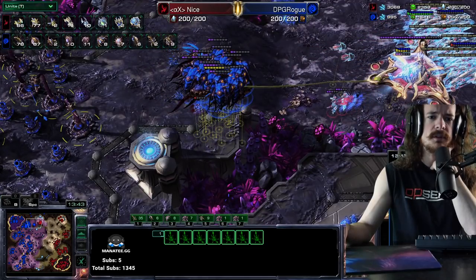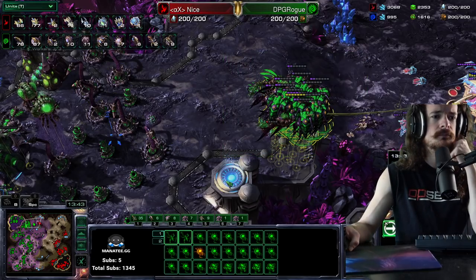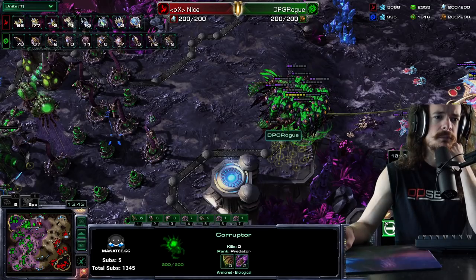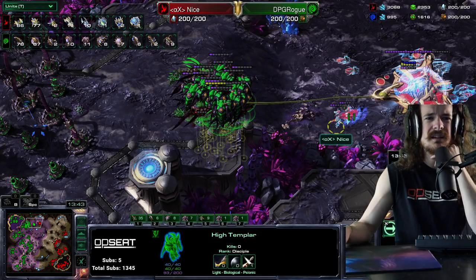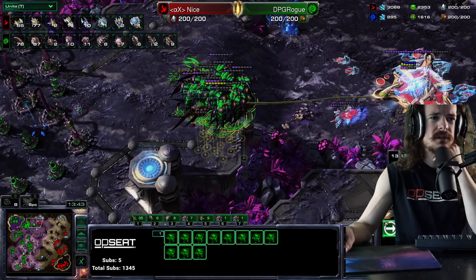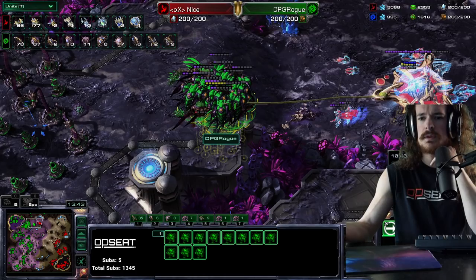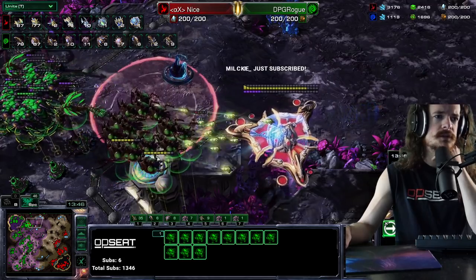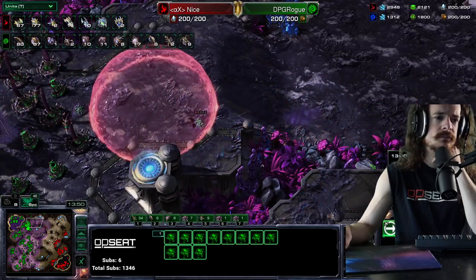He's got Overseer, Corruptor, and Viper all so tightly stacked that even though there are High Templar here, how do you feedback the Vipers? Honestly — that's what the Overseer cover is about. And he just pulls the Mothership and kills it. Brutal.